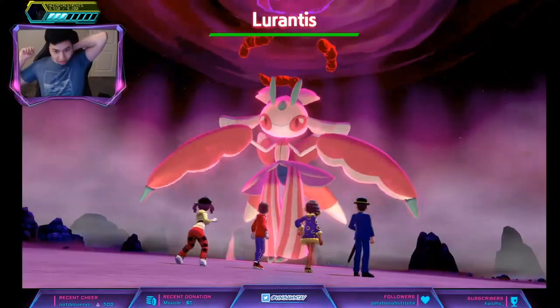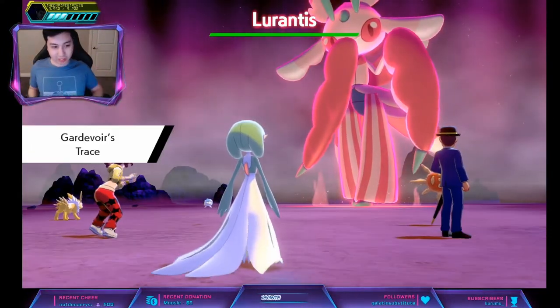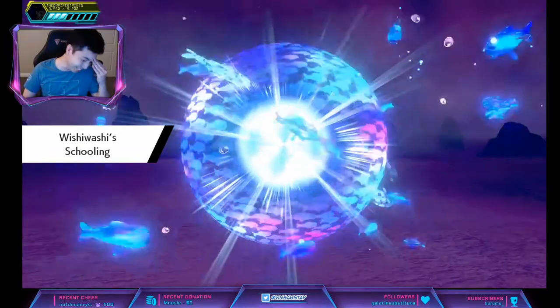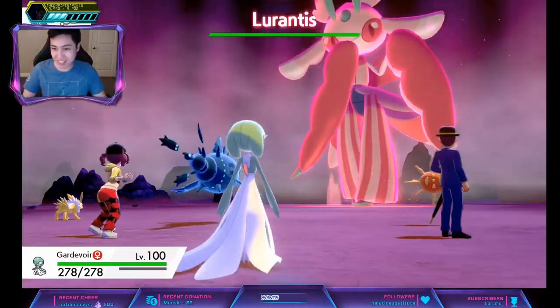Alright, we're going! With Contrary, when its stats go down they actually go up. Every time we break the shield — ah, alright!